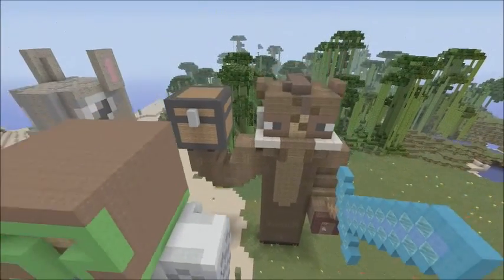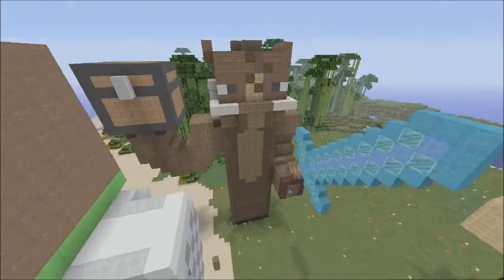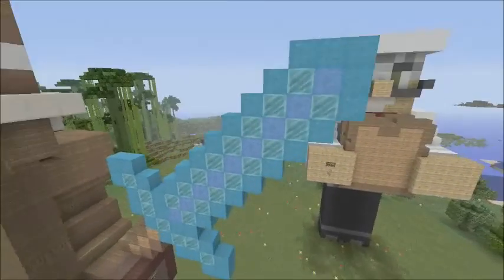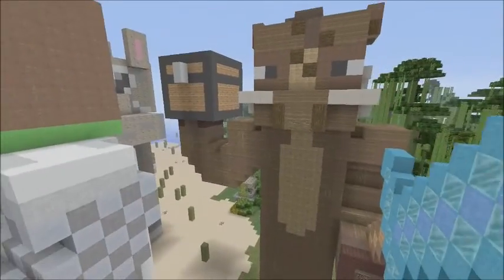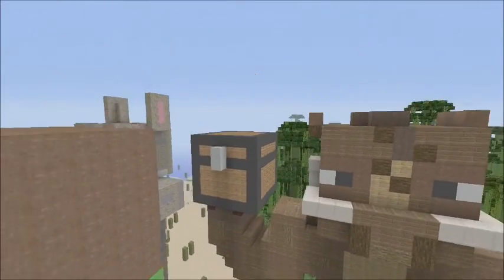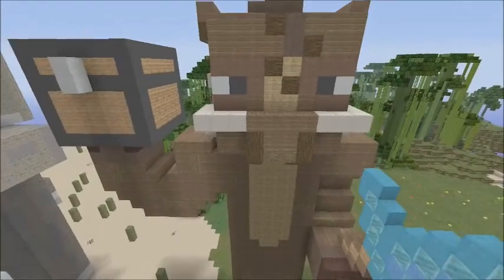Each statue has something that reminds you of them. The thing that reminds you of Gunshot is of course his diamond sword that he's holding, and you can actually see that in his Twitter profile picture. He's also holding a chest, which he told me — he loves playing hunger games — so I decided to put a chest in his hand.